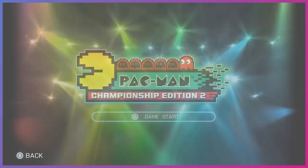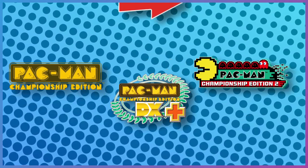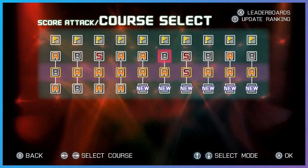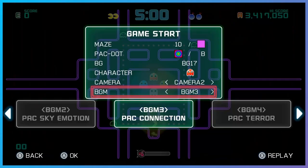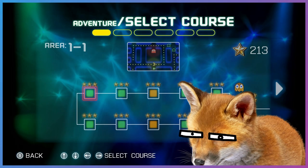Released in 2016, Pac-Man Championship Edition 2 is technically the third game in the series but is a follow-up to the first game. Mechanics from the original make a return with the addition of new maps, music, and an adventure mode — which is basically a glorified mission mode with the occasional boss.